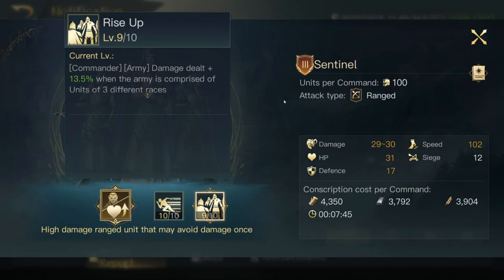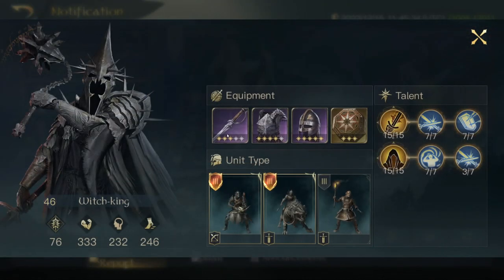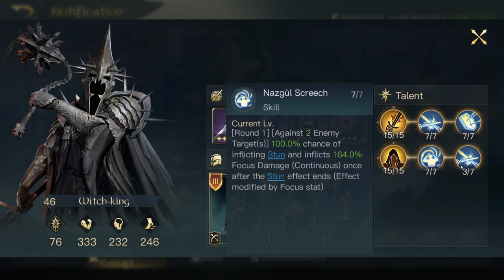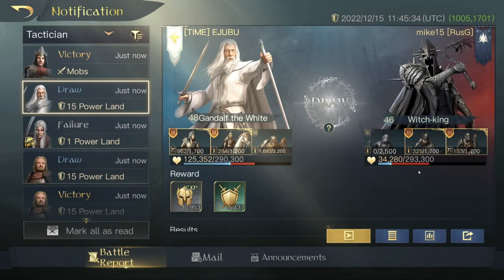So technically you're going to be getting a 27% increase in damage for the Commander and each troop you're using — pretty crazy. As you can see, we're fighting a Level 46 Witch King. I don't think it's the highest respect, but he's using the main things you want — stun, initiative, and follow-up. We actually won that fight. I know we're a couple of levels stronger, but we did quite amazingly well. We took about 200,000 to 259,000 minus 30,000, so about 160,000 to 260,000 damage — really good.